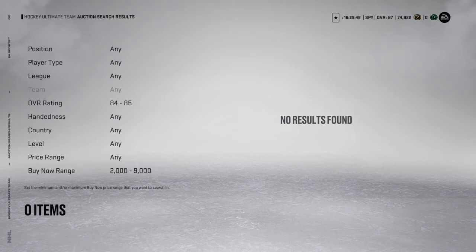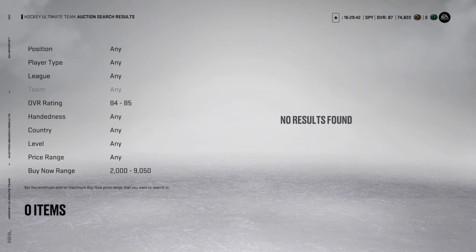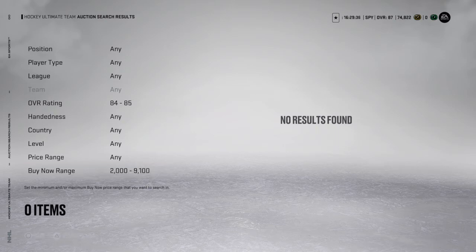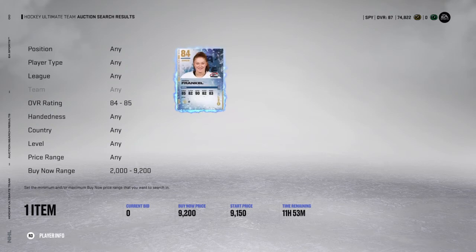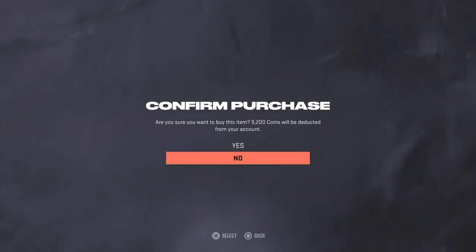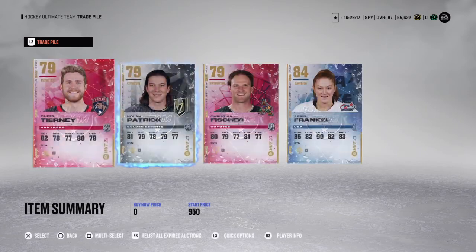We're at 9k now. Do prices go up at night? We're at 9.1 — how has one not come up yet? But yeah, that's pretty much what you do. I really want to get a card for the video. Oh, here we go — 9.2! Buy now. Send them to the trade pile. I guarantee we made at least a couple hundred coins, and it'll be worth it because if you keep doing it, it adds up.